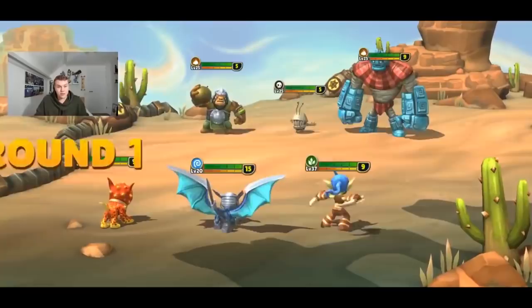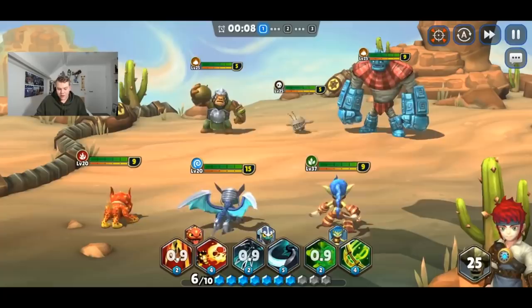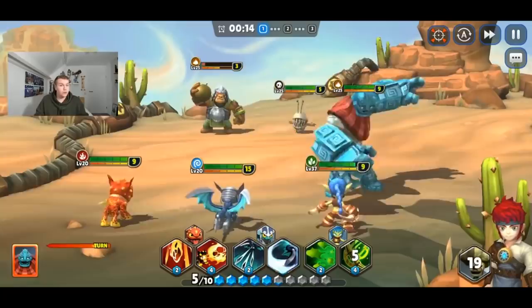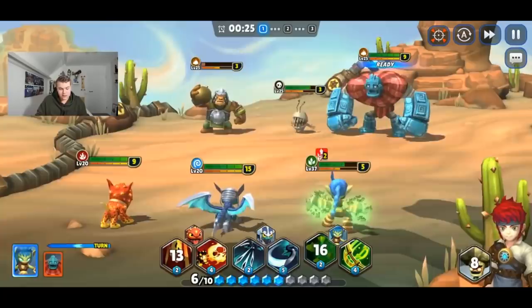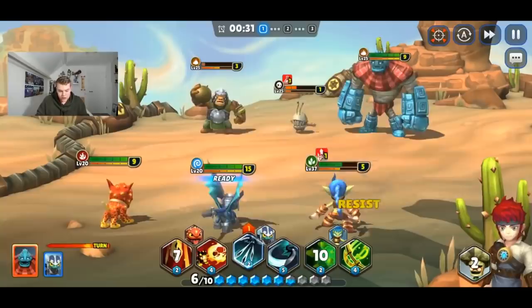Let's start the match — I'll show you the Blade Slash I was talking about. I think I still have auto-attack on, so let's start off with a Blade Slash so you can see how strong it is. As you see, Blade Slash — even though we're really far into this dungeon — almost one-shots one of the enemies. Now let's go with a Hot Dog attack, and Broccoli Guy will spawn in 11 seconds.